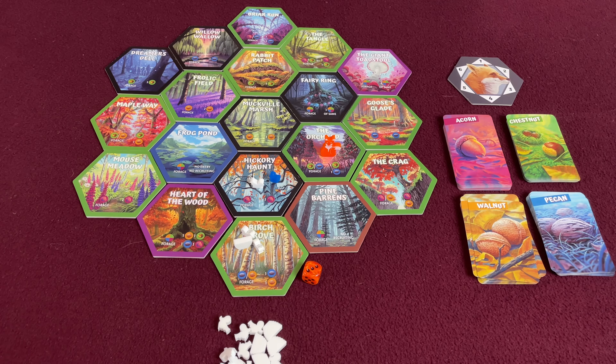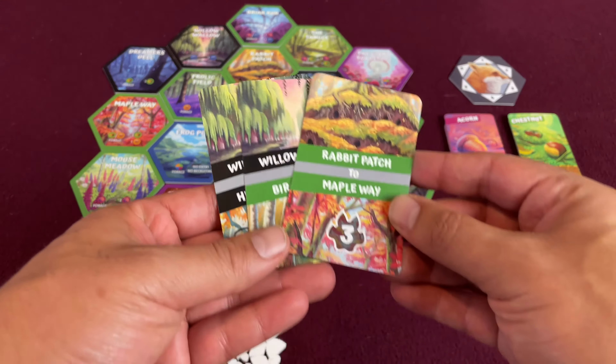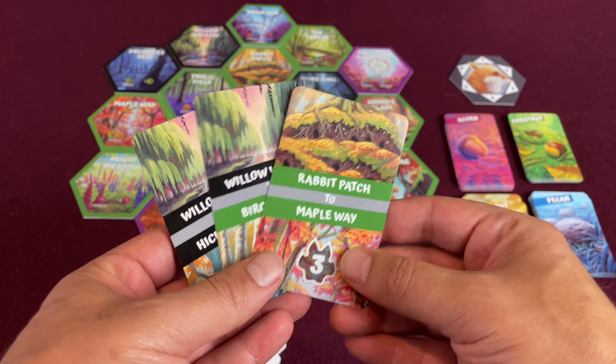Nests are nice because they're the only things that are permanent. The fox will not make them scatter — the fox does not scare away nests. One of the main ways you're going to score points in this game is through these root cards. You're going to build roots.